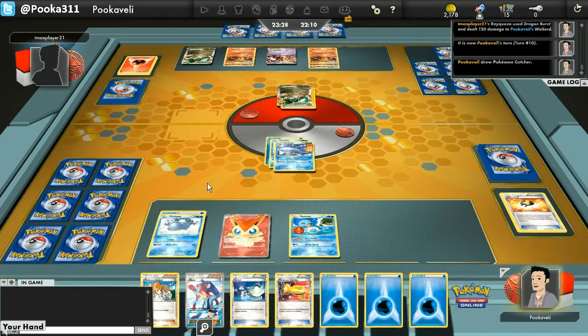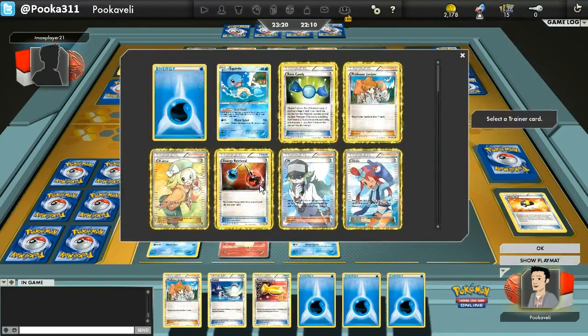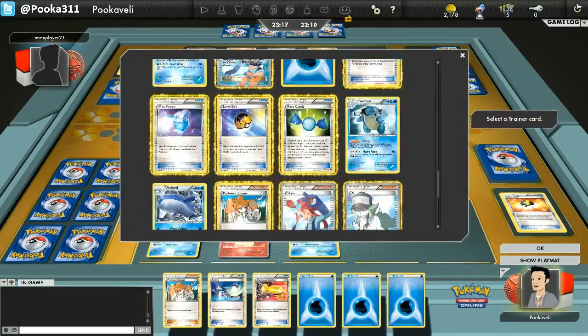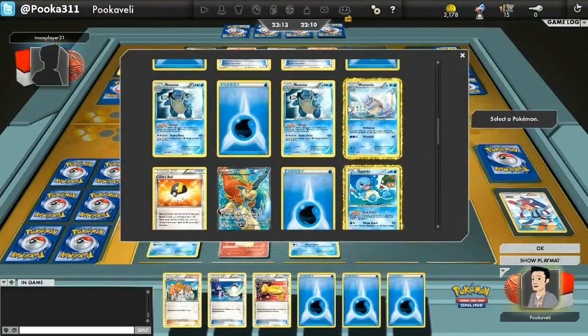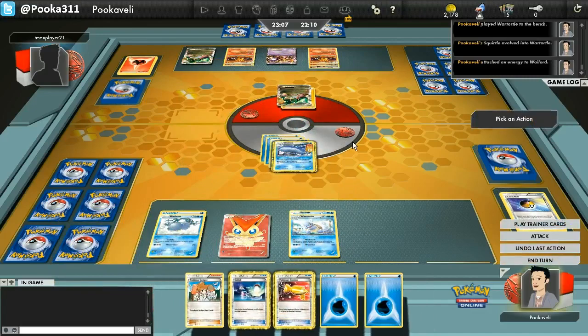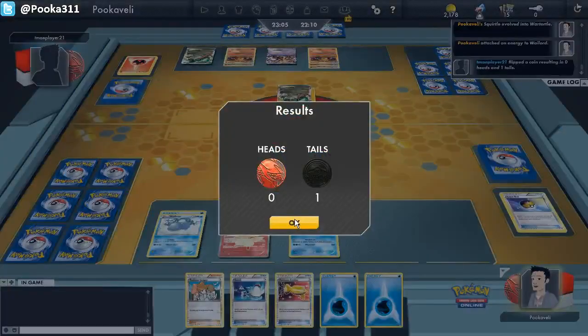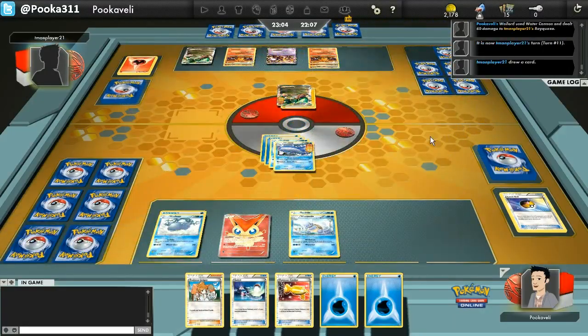I'm going to Skyla this turn and take a Level Ball to get myself a Wartortle. I'm really in no hurry to get a Blastoise into play — I'd rather just take my time. We'll attach another Water this turn, and next turn I can Juniper. If I get Heads on Water Cannon — which I did — I do 60 to this Rayquaza EX. Even if he knocks out my Wailord next turn, I can just get another one and knock out the Rayquaza with 2 energy. Even if he catches up the Wartortle and knocks it out, that's fine, because I still have that Wailord with 2 energy sitting there and I can still knock out his Rayquaza.